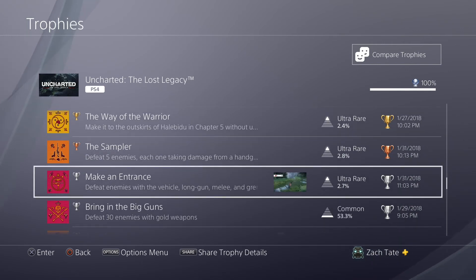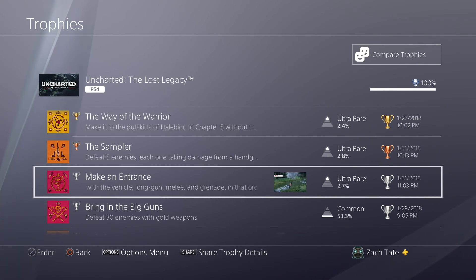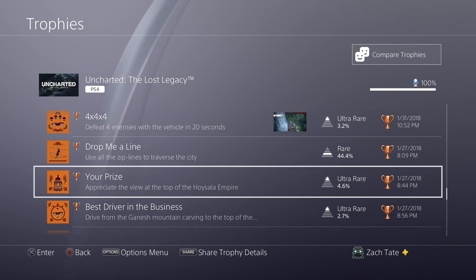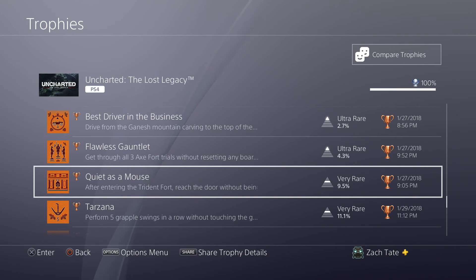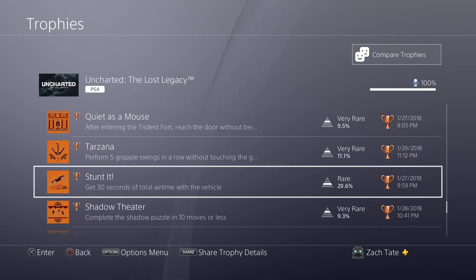Some trophies are easy, while one gave me a little more trouble than it should have — but that was because I was rushing it; it was my fault. A couple others are pretty much guaranteed or very easy. Moving on to the chapter-specific trophies: one is from Chapter 2 and it's pretty easy as long as you know about it. There's a trophy where you have to climb to the very top of a tower in Chapter 4. Several trophies are best done in Chapter 4, and one combat trophy is best grinded in Chapter 4 as well.